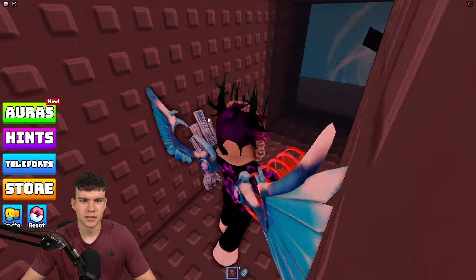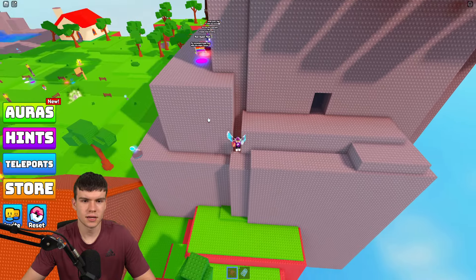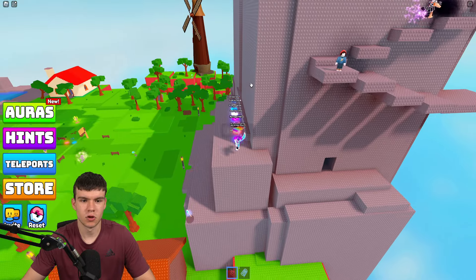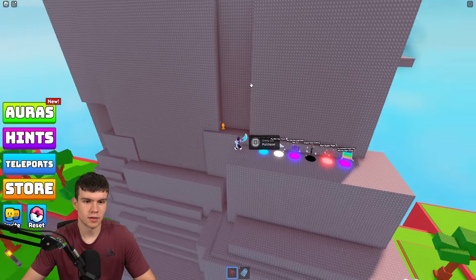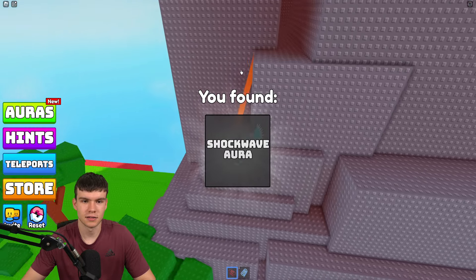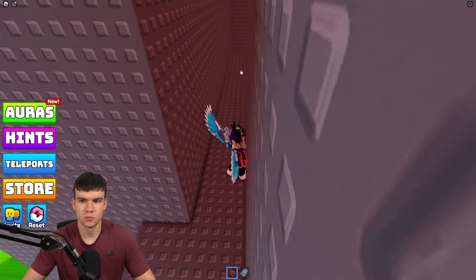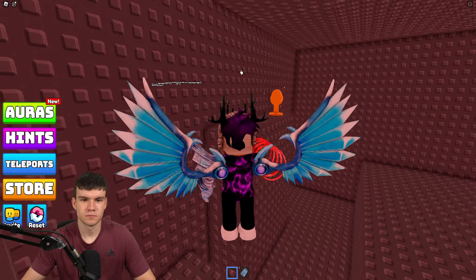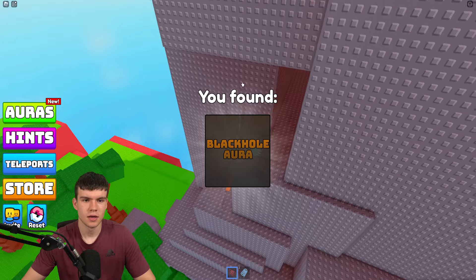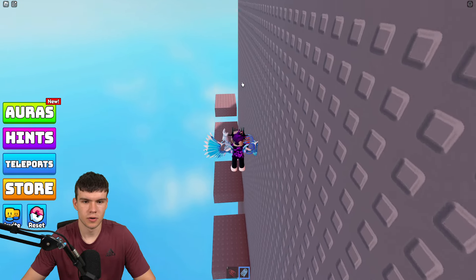Let's exit and claim some more around this area. To get up to this section you probably need to jump down from the top. I'll show you how to get up there. Come up this ladder way — we've got 61 right now. Jump up there and claim the black hole aura. Nothing else in there.